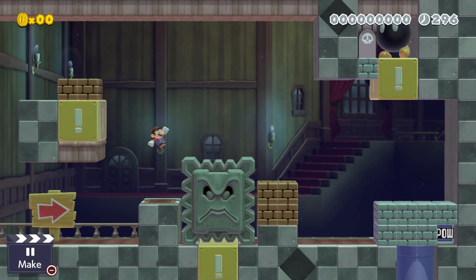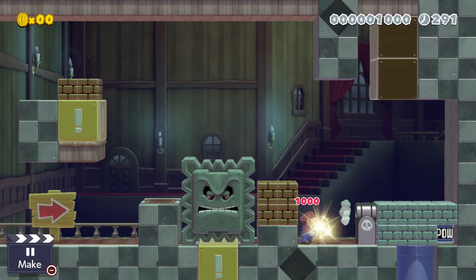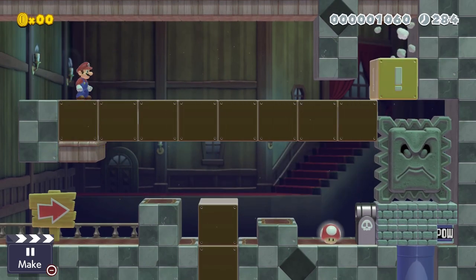Now let's slow things down a bit with a puzzle. We need this thwomp to crush through these stone blocks in order to progress. Obviously this thwomp isn't in the correct position to do that, so we need to strategically hit these exclamation blocks to push him there.